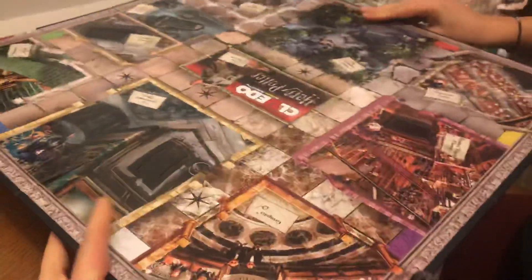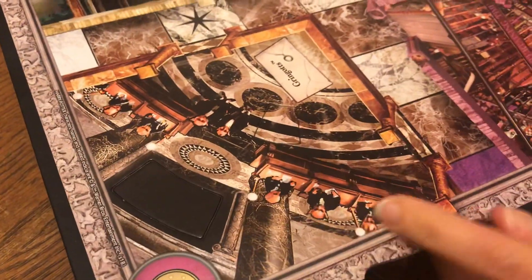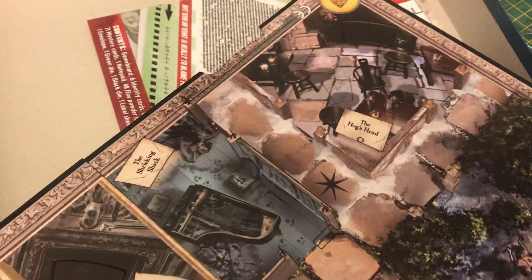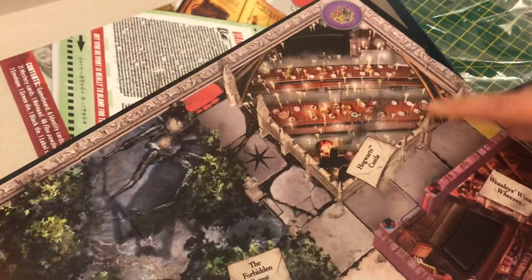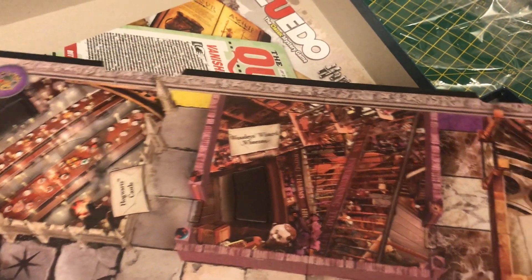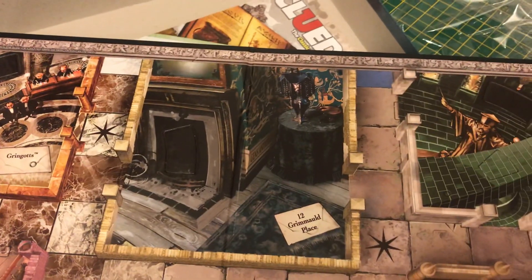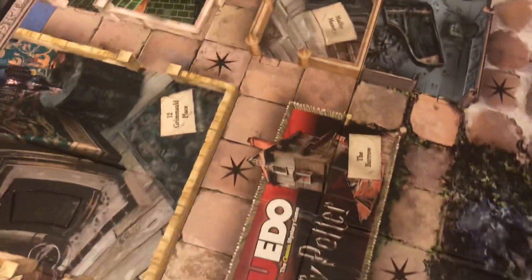Wow, okay! We got Gringotts over here, then we have - I think we should look at it like this because this is always pointing inwards. The Shrieking Shack, Malfoy Manor, the Hog's Head - that's a lot of settings. The Forbidden Forest - I can imagine a lot of people die in the Forbidden Forest. Hogwarts Castle, Weasley's Wizard Wheezes, Gringotts, Ministry of Magic - nice!